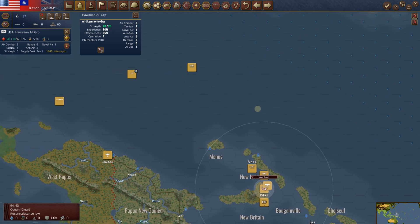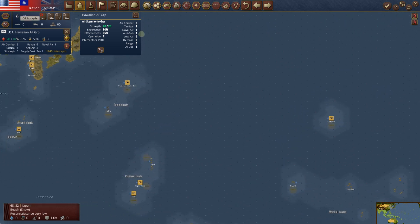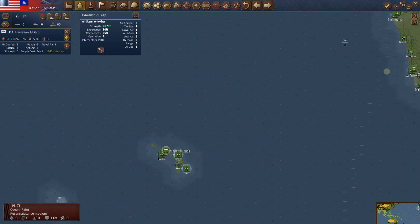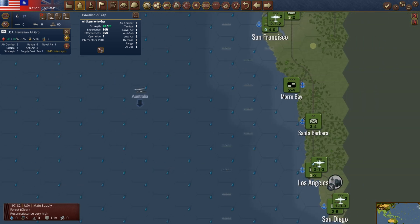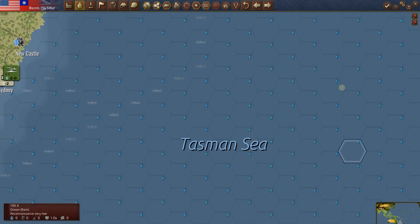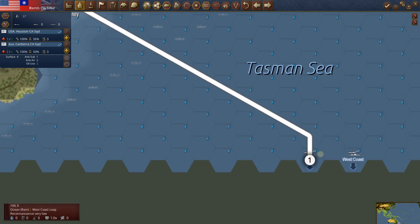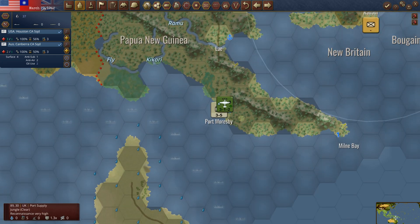There are a lot of Japanese task forces out here and we may go try to jump on one with an attack submarine, or take them up into the convoy lane. We have not had the best luck with that so far. Our troop transport went through what we call the Australian Loop, which pops out down here — next turn it says West Coast. The Canberra and the Houston are repairing here. Next turn it will show up from the West Coast and we will have another US infantry unit — I think we'll go put that near Port Moresby.